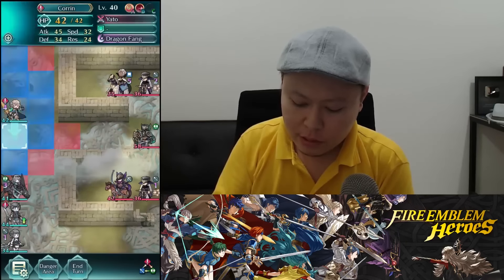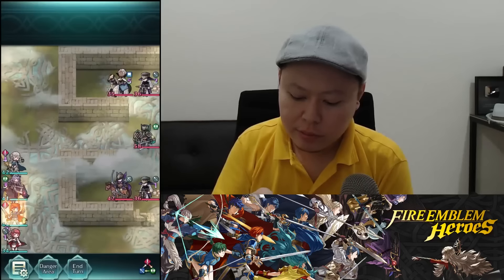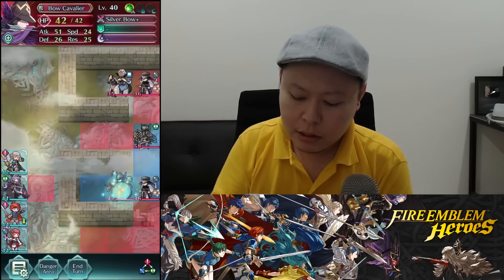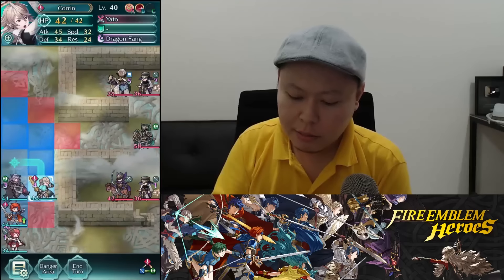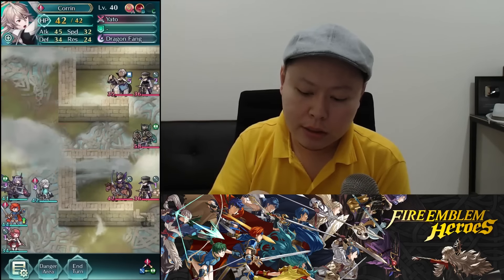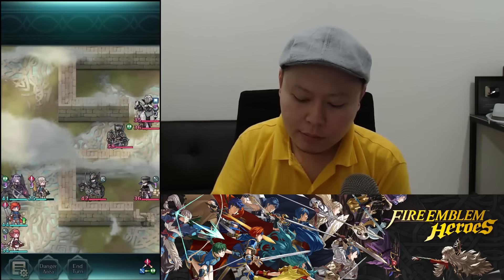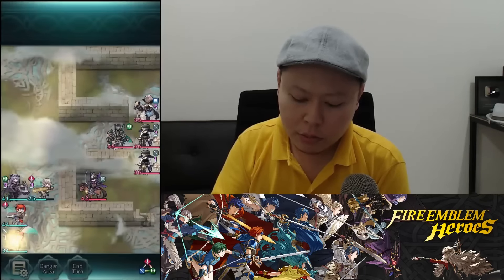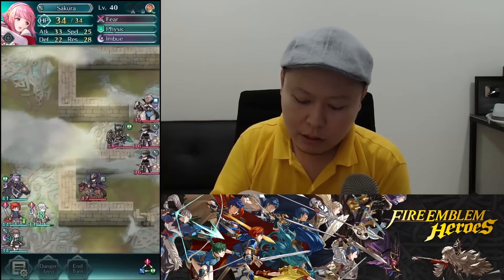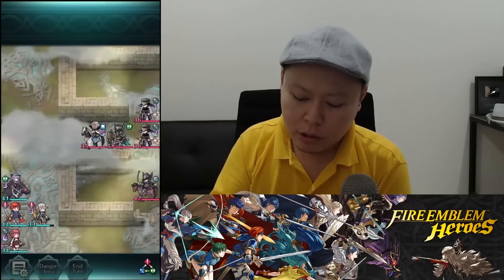Basically, I just move my units to the bottom left, near the danger area. I'm gonna lure this archer to hit my Korin, because my Korin has the highest defense among my units. I end turn and the archer will hit my Korin, then the other units start to move. I move Korin here to heal, and end turn to let the blue magician move forward.